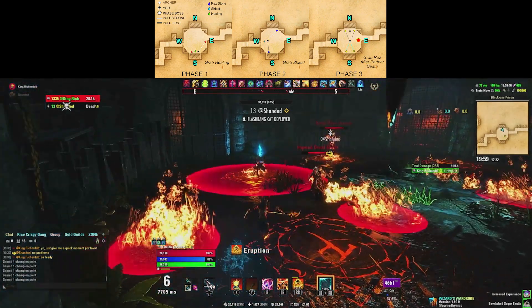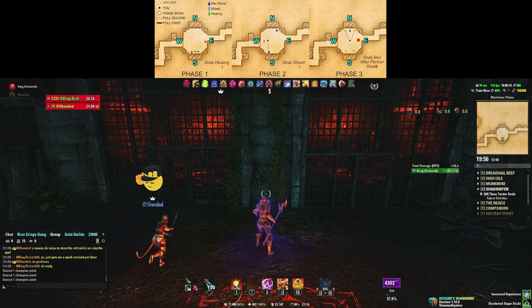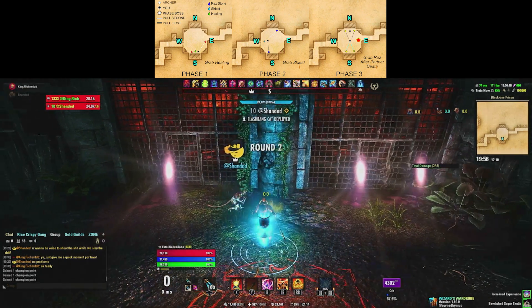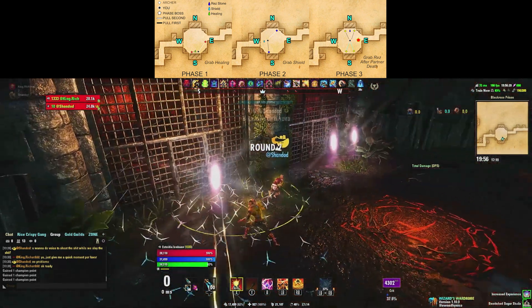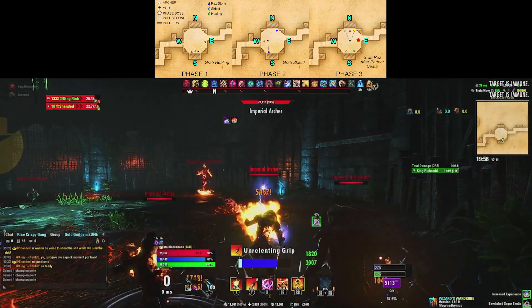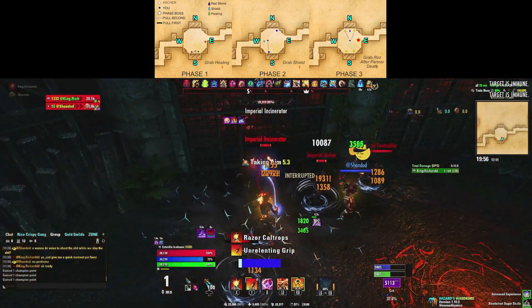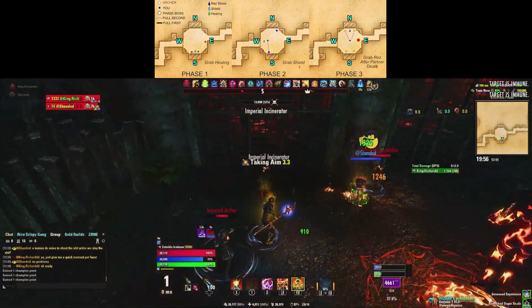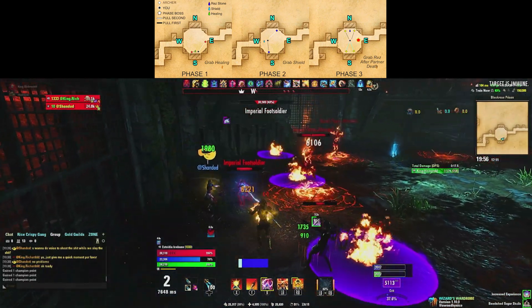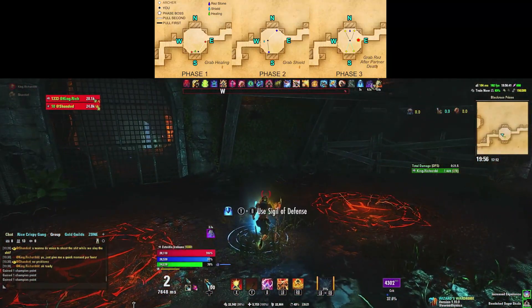To start off the first round in this loop, you're going to grab the chalice sigil so that you can get continuous healing. You're going to pull the archer and wait for the archer on the other side of the room to come forward to get into pull range. Pull them in, nuke them down, bash them if you need to interrupt them — whatever you have to do, make sure they don't get their attack off. Once you kill that first group, move on to the shield.